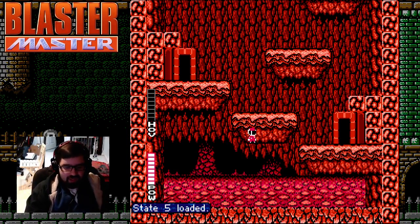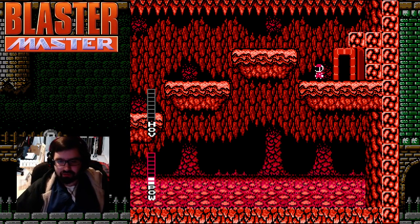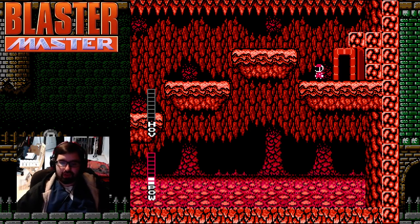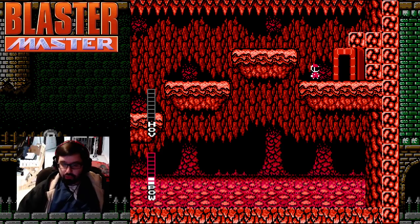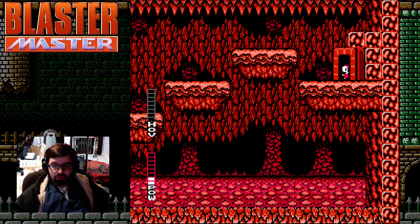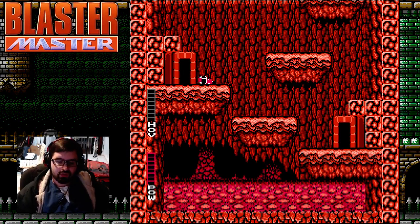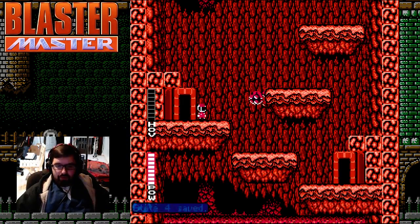So let's say you managed to get past that guy, hit the ground, and survived — then what? You now have two life. You have to walk off of this, because if you jump you're going to die, and go through the door to this left room. Once in the left room, you just go straight back through and take a hit. This will kill you, obviously.